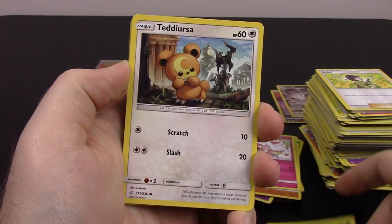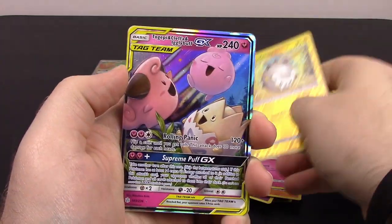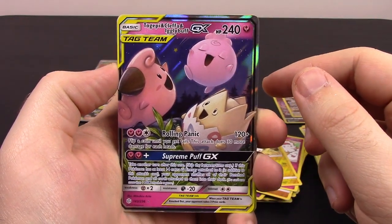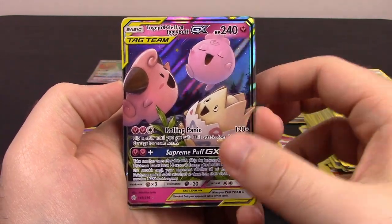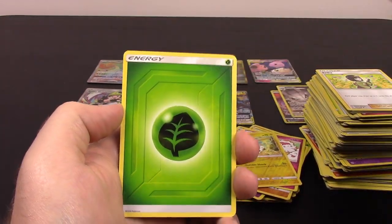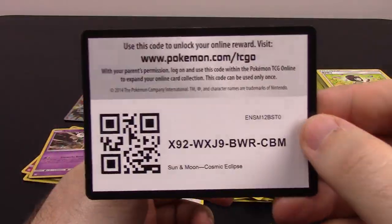Next is Rockruff, Deerling, Teddiursa, Golett, Dewpider, Togedemaru Reverse Holo, and oh — another Tag Team: Togepi, Cleffa, and Igglybuff GX, 240 HP with Rolling Panic and Supreme Puff GX. That looks awesome with the three baby Pokemon — that is cool. Grass Energy, Crickettune, Curlia, Bisharp, and the code.